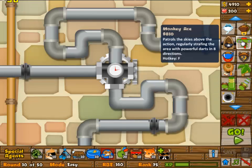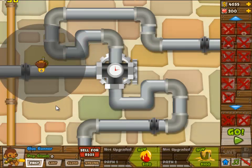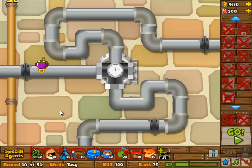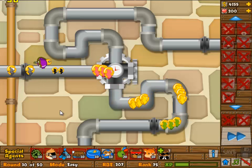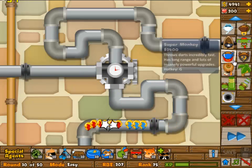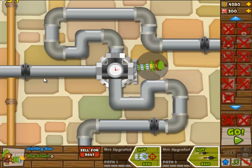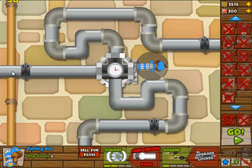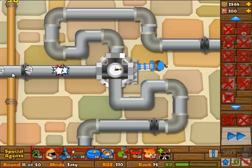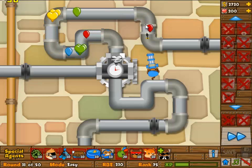Round 29 switches to the 2/1 dartling gunner. Round 30, once again to the glue gunner — again 2/1. Even though I can afford more, I don't want more because when I sell it I will lose more money if I invest more in it. Money is going to be super tight for one of the rounds, so you want to be as safe as possible. You are going to lose some balloons every now and then but that is quite all right.